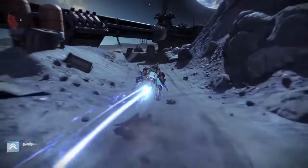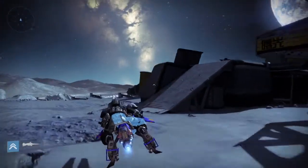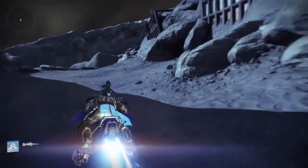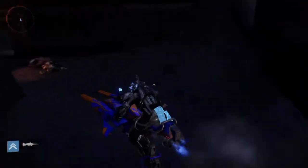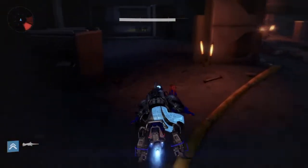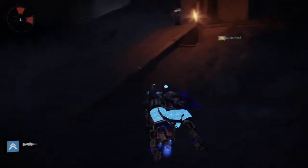Ignore all these enemies. You want to come over here, and what I'll do is get off my sparrow and jump up on top of this building and search on the roofs. Then I'll jump down on this side and search inside the buildings, then run over here and check in this cave. Then come over here, check around here, go inside, check in there, check in this room, and check all around in here — chest and helium will spawn all in here.